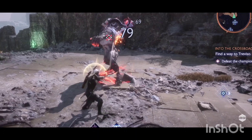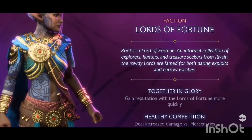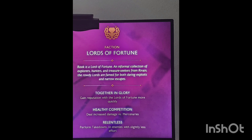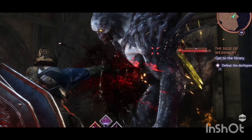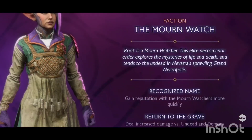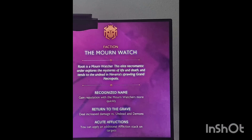The Lords of Fortune give you increased damage versus mercenaries, and they also give you the ability to perform takedowns much better and more easily on staggered opponents — which comes in handy if you want to just get in there and knock people down. The Mourn Watch give you increased damage to the dead and let you stack another affliction on a target.